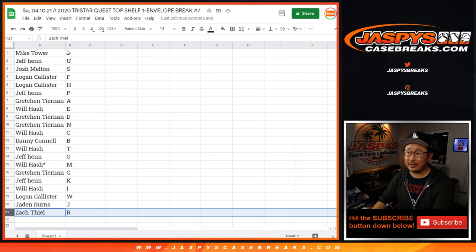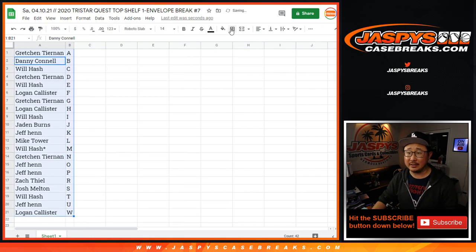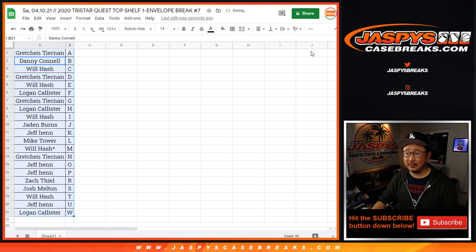Will H saying that he will trade all five of his letters just for J, if Jayden is still up and listening. We're going to pause the video — when we come back, we're going to see if there are any trades and then the break. Stick around.